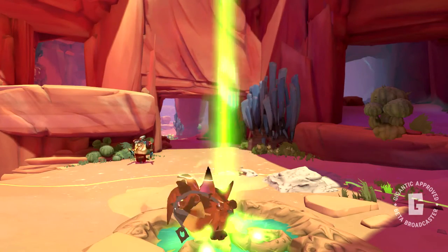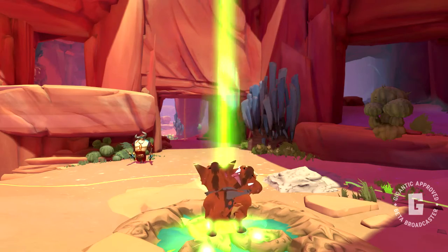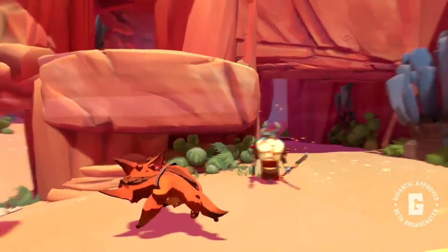And to wrap things up, here's a little trick: if you're nearby when a creature is summoned, it will spawn without a shield, and you can definitely use that to your advantage.